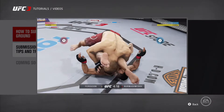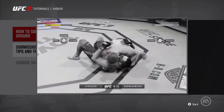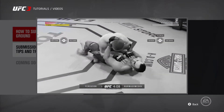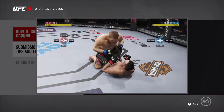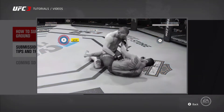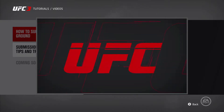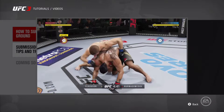Stamina is also important on the ground. If your stamina is low, take a breather and let it recover to give yourself a better chance of pulling off a transition attempt. Transition attempts can be denied by holding the right trigger and matching the same direction as the transition with the right stick. In some positions, landing a strike on your opponent can stop their transition attempt too.